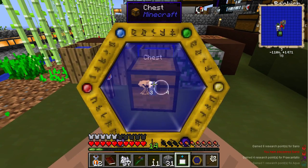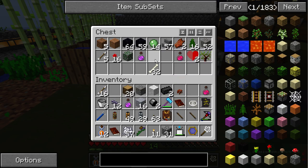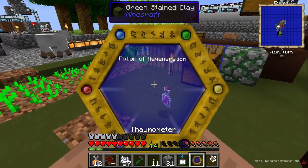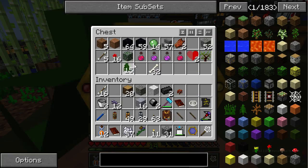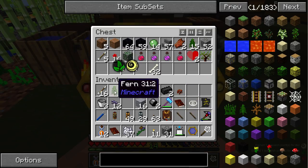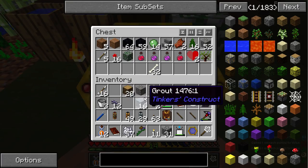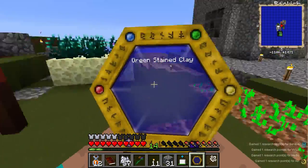Potion of healing, potion of healing — more magic! A fern — woohoo. We have so much research we really don't need more. Give us the goddamn letter.